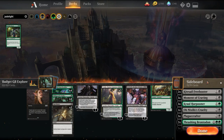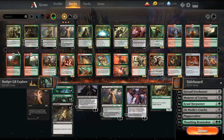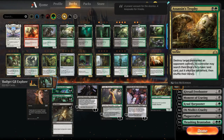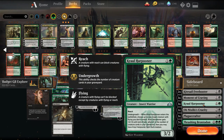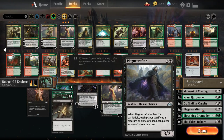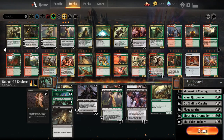In the sideboard, again because we're using some budget considerations — Find/Finality is another card you see frequently in these lists, especially the green-black versions. You can play Assassin's Trophy, big Vraska, little Vraska. There are options there. We have Kitesail Freebooter as another Duress-style effect that can attack. Against the aggro decks, you have Moment of Craving. Against flyers like Drakes or Phoenix, you have Crawl Harpooner — against Mono Blue as well — primarily to get rid of Rekindling Phoenix. Plague Crafters against some of the Planeswalker-heavy decks — we don't have Vraska's Contempt, so this is a way to force them to sac. Brontodon to blow up enchantments or artifacts. And another Eldest Reborn to deal with Planeswalkers and to revive our own as well.